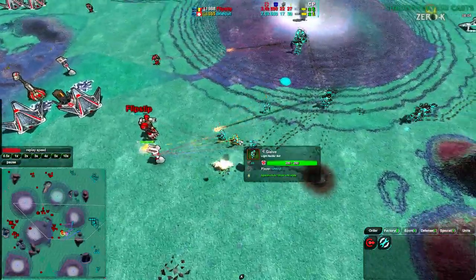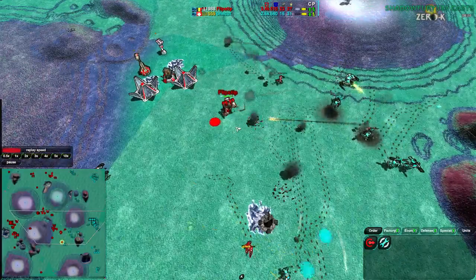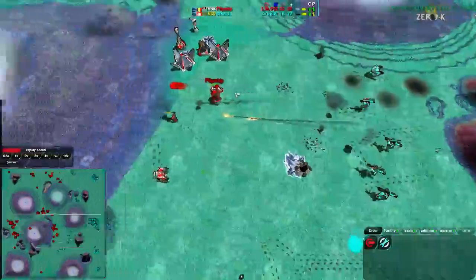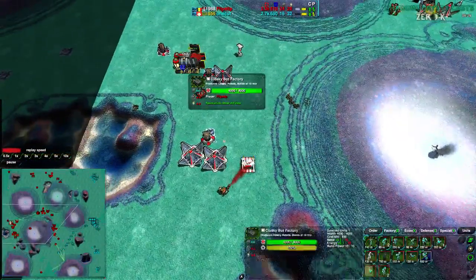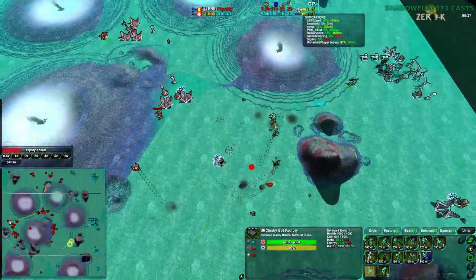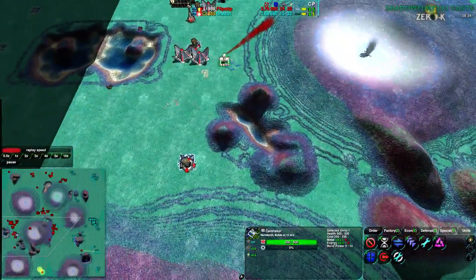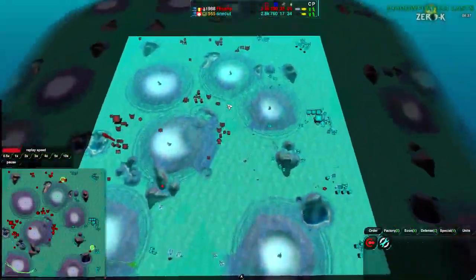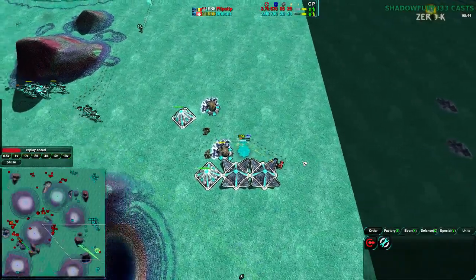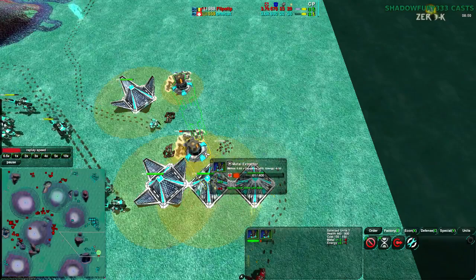Onecut and Flipstep have been posturing, and Onecut goes for another attack. Flipstep has nice defense — his commander should be able to get away, the Warriors aren't getting close enough, and the Rockos will help but go down quickly. Flipstep is back in his base getting a Caretaker, but it's too far away from the factory. He's getting Zeus's and definitely needs Caretakers at his factory. He hasn't built a second factory around the map at all. He's trying to raid to the southeast — but as mentioned, those mexes count for nothing, so I don't know what his plan is there.